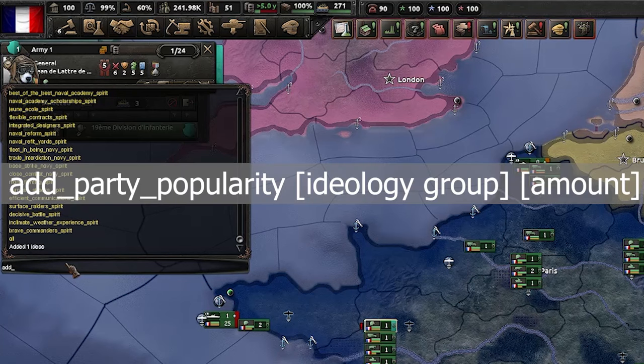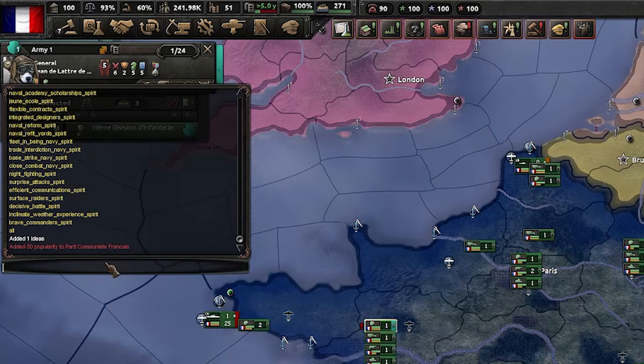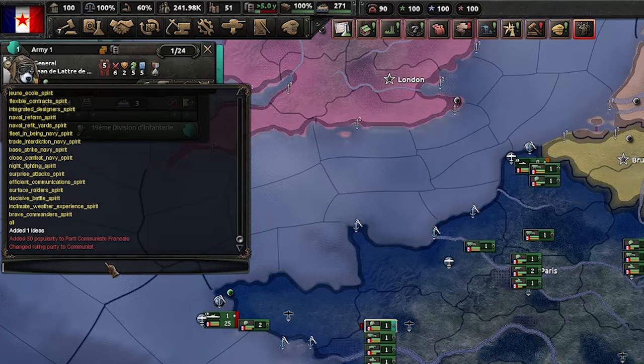The next command is 'add_party_popularity', which adds popularity to the party of your choice. The parameters are: F for fascism, D for democratic, N for neutrality, and C for communism, followed by the amount of popularity you want to increase by. For example, using C and 50 gives 50 popularity to the communist party. Following on from that, 'set_ruling_party' sets the ruling party for the country using the same F, D, N, C parameters. You can see here I have changed my party to communist.